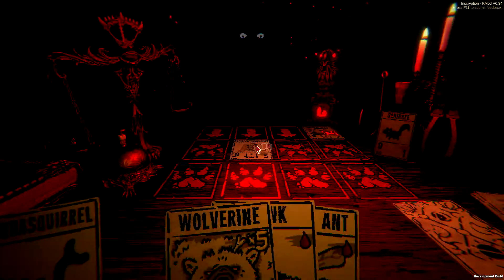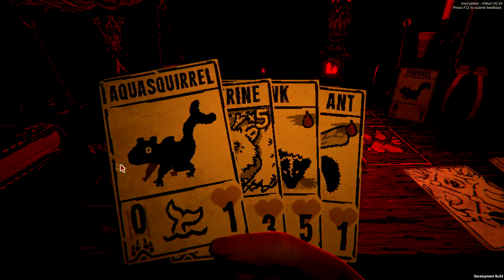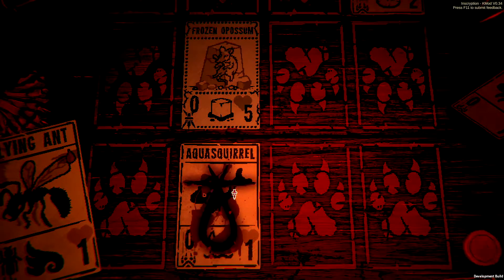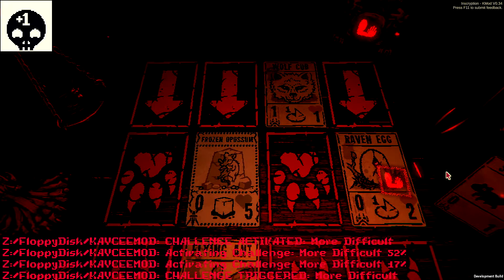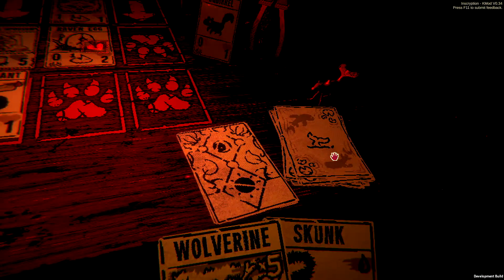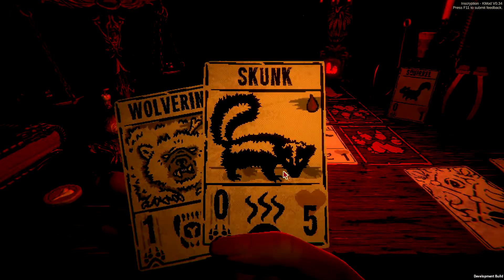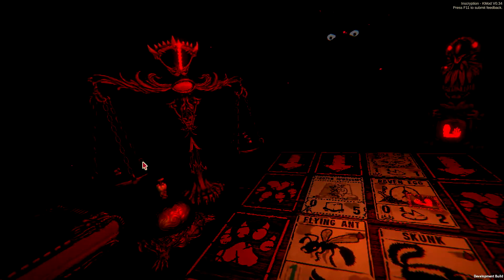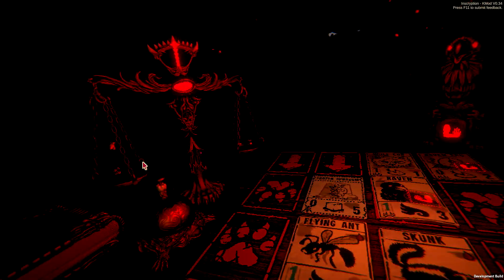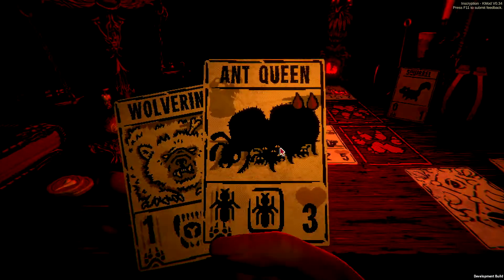A raven egg - there's not a lot we can do about that. I guess we throw out a flying ant. The raven egg, he doesn't hatch this turn. Oh, he does hatch next turn though. Yeah, that's a problem. The wolverine might have been a mistake, because obviously we can't play him out this early.